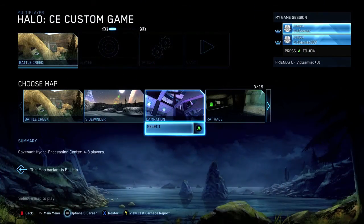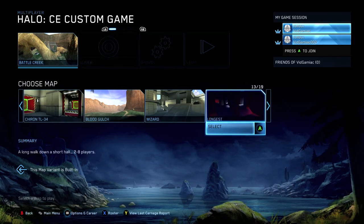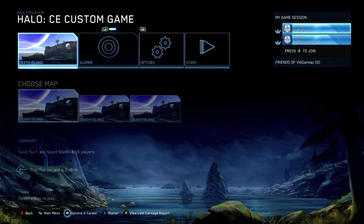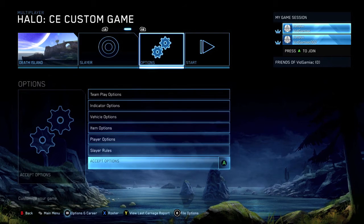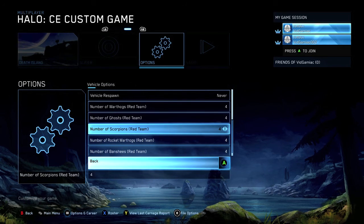This has to be done on a Halo CE map and you can do this on custom with two controllers. The map I recommend picking is Death Island, and you also want to go into your options and adjust some of the settings — you want to turn vehicle respawn off.